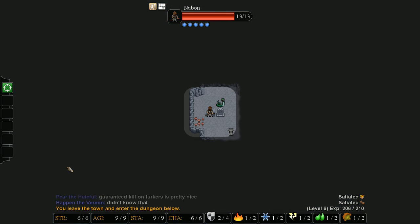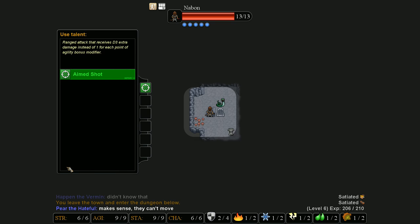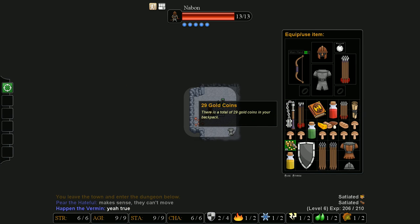Now let us begin our second dungeon. In my first video I completed one dungeon and took the skill aim shot. With aim shot, using bows and crossbows I get d3 damage for every agility modifier. At 9 agility I have a plus 2 modifier, so the game will roll two three-sided dice plus I get the damage from my recurve and my arrow - so I'll do 4d3 plus 1 points of damage for every attack I land. If you press E and then press ctrl you can look at your modifiers, your defensive stats, and also whether you're immune to anything.